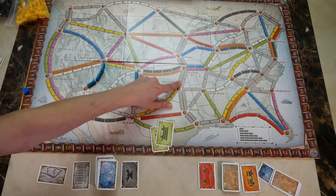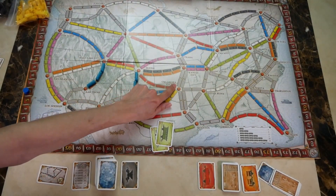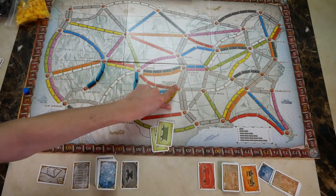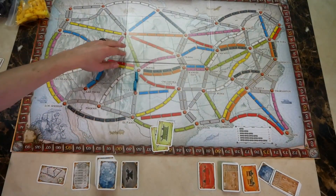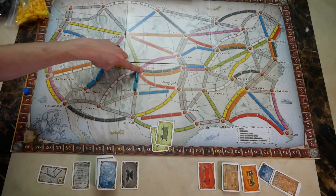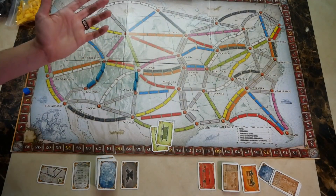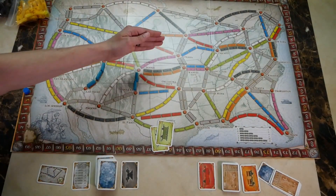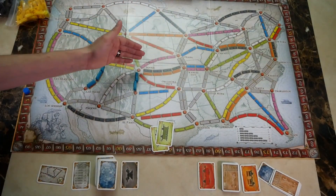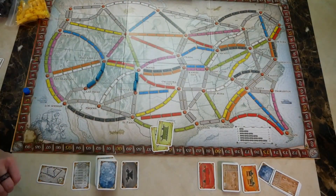Double tracks work differently depending on player count. In a two or three player game, once one person claims one of the parallel tracks, the other is closed off. For a double track, you can play four blacks or four oranges — whichever you collect first. In a four or five player game, both tracks can be claimed as long as they are claimed by two different players. The same player cannot claim both tracks.